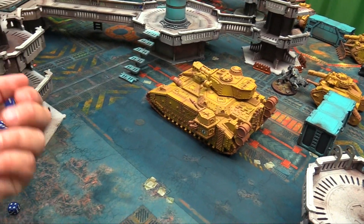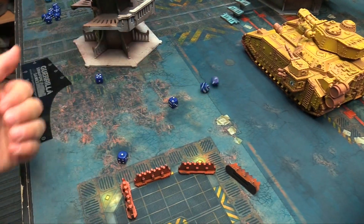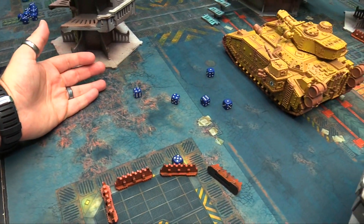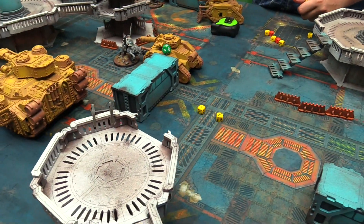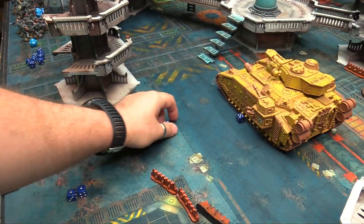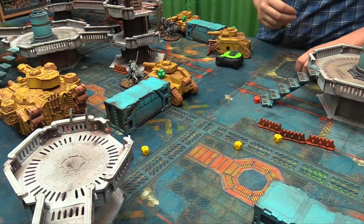The remaining Greyhunter attacks: the chainsword marine gets 3 attacks hitting on threes — 2 hits wounding on 6s for toughness 7, scoring nothing. The Thunder Hammer wolf gets attacks on threes — all hit, wounding on fours for damage 3. Scores 2 wounds through for 6 total damage, plus a 6 for D3 mortal wounds attempt — no mortal wounds. Logan's reroll aura was crucial for hitting all game. The Leman Russ attacks back with 1 attack.